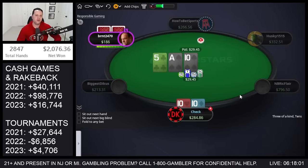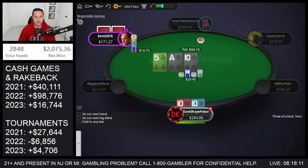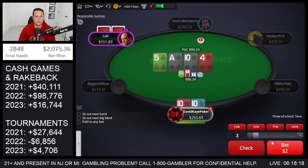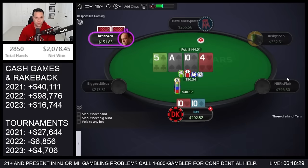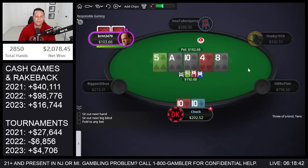We open, get three-bet, flat. Flop the set — nice. We'll be check-raising here, mostly using pocket tens, ace-ten, king-queen of spades, king-jack of spades, queen-jack of spades — a lot of that kind of stuff. Check-raise small, see the four on the turn. Go half-pot turn. Obviously a bad river. Checks down — we're good versus ace-jack.